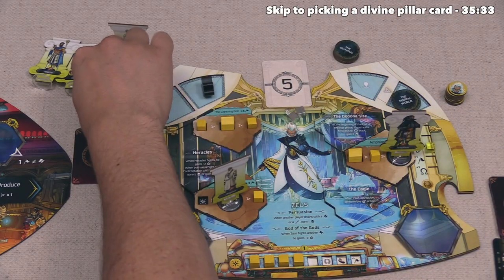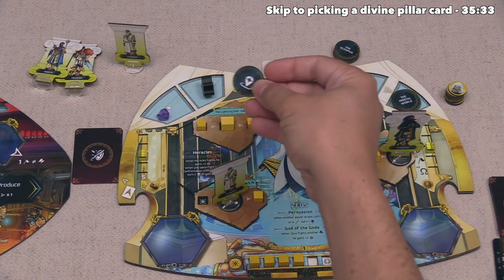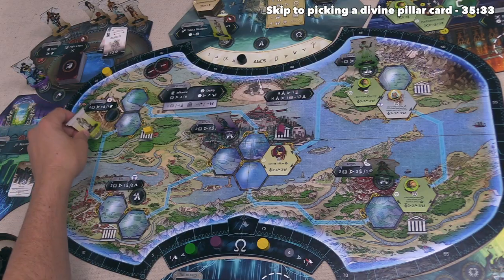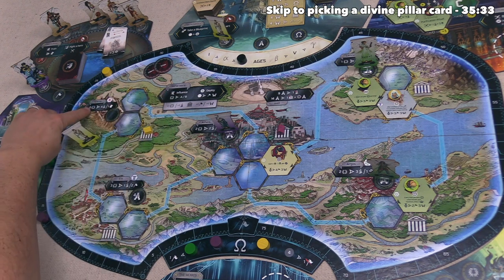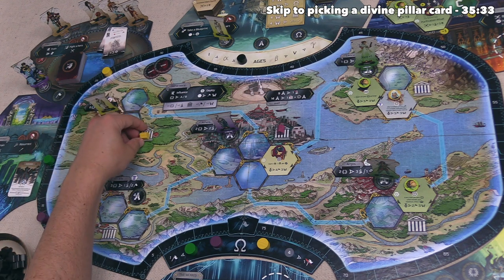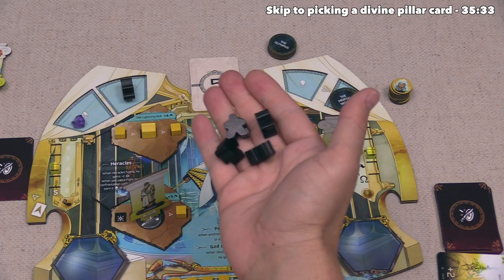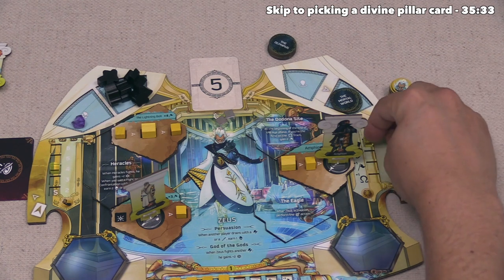We take our last action — this prophet costs an Aegeus, and the bonus token lets us go to any location of our choice. I think let's go out to the mortal world, and specifically to Sparta. We do an influence action giving us no goodness, and we can either draw a card or take four believers. We take the four believers, and we have a temple here, so we can also take a goodness or another believer. Let's take the four believers from Sparta, then take a goodness for the temple bonus.